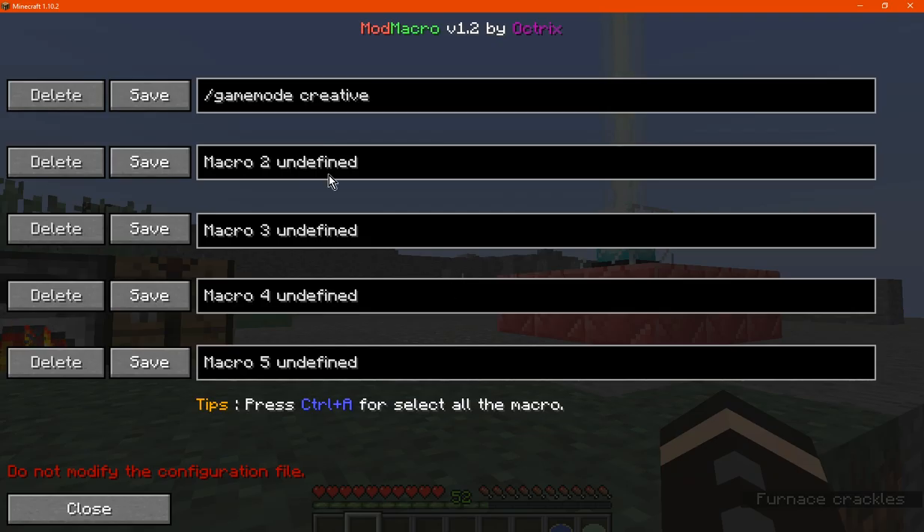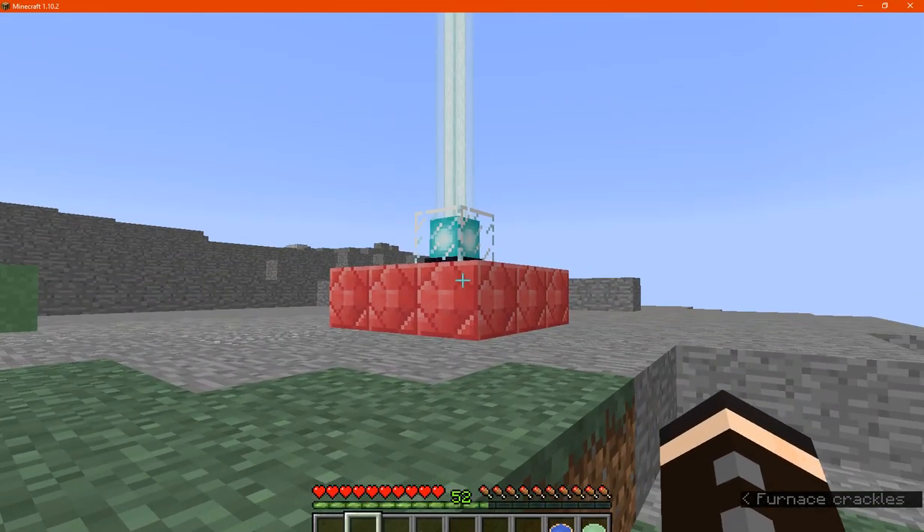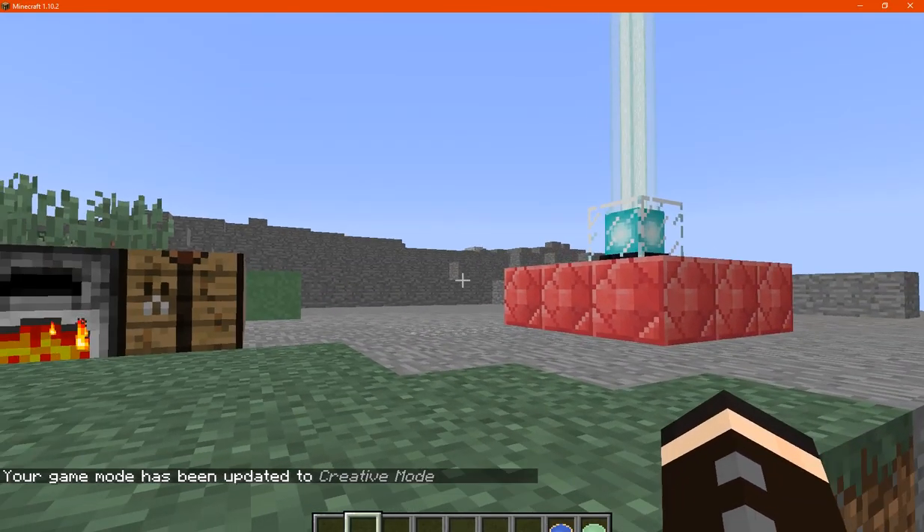If we access the menu you can see here that I've already set up one like so, and the rest are just sort of default blank ones that don't do anything. You can also select all macros, I'm assuming to make it so you can use them all, or possibly clear all of them. You can also delete and save. Just use the first one here that I've got set up and we now have creative mode.